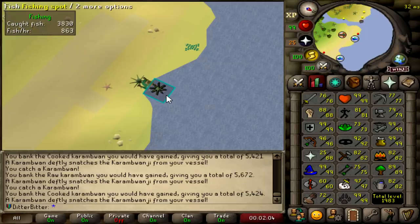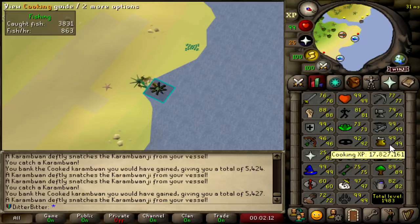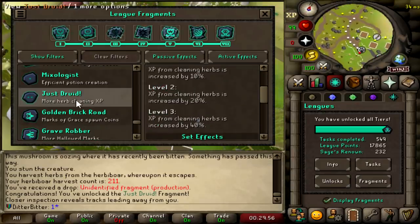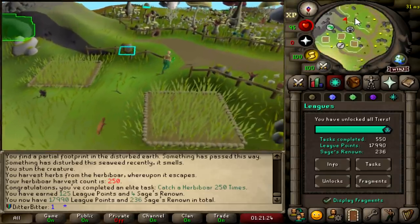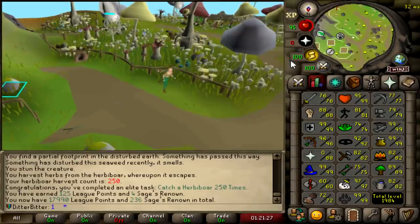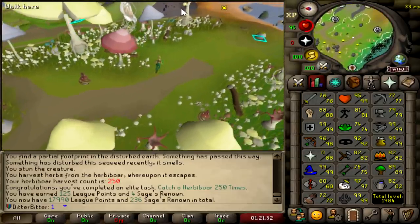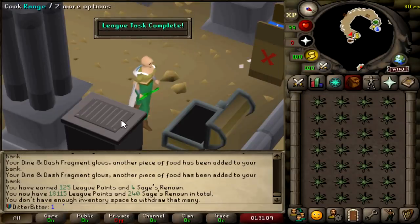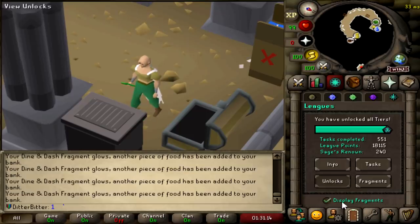I just got 25 mil Fishing from doing Karambwans with the Autobank and Autocook Relic while editing, and that was another 125 League points. It's also gotten me halfway to 25 mil Cooking, which I'm going to do right now. I just unlocked the Just Druid Fragment — more Herbs, Cleaning XP, nice. That is Catch a Herbie Bore 250 times, another 125 points, 17,990. Going to finish off 25 mil Cooking with the rest of the Karambwans in my bank. There's a Relic that Autocooks them, so this is super quick. That is 25 mil Cooking XP. One-ticking it at the Myths Guild. We now have 18,115 points.